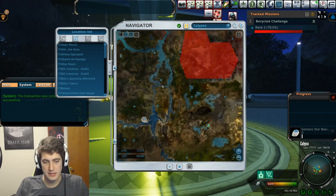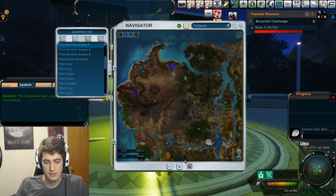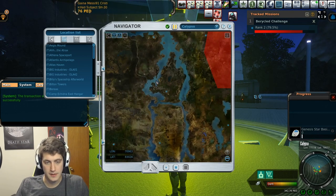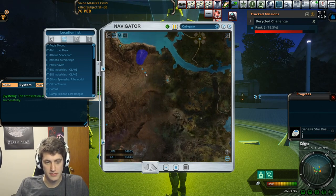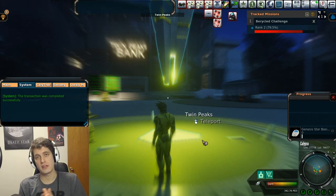Anyway, tonight we're going to be hunting Berycled, and there's a nice spot right off of East Hanger B — that's where we're going. Yeah, so off of East Hanger B here, these ones are a little bit bigger than the punies.